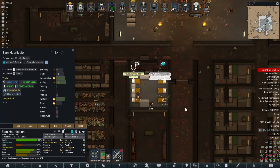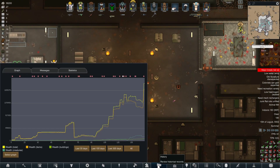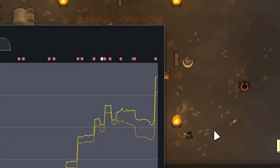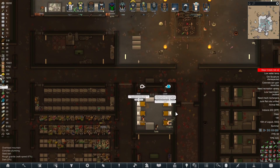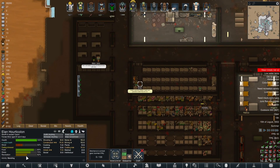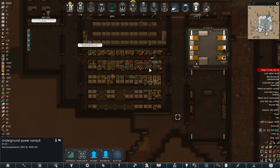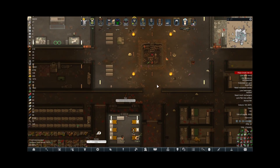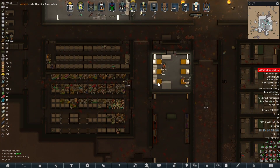But now we have an issue - we have too many colonists. We just have too many and we are asking for trouble. What is our wealth at now? Two million - we've hit the two million mark. I'm not going to say the next raid is going to be game-changing, but it's not going to be good, that's for sure. None of these colonists are particularly good, we've not got any research to get them kitted out, and we've not even got machining yet. I think we're going to have to get rid of some people, honestly.